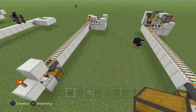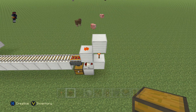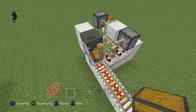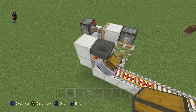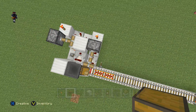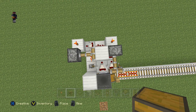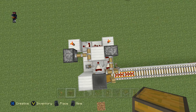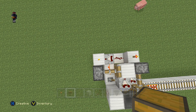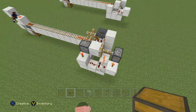Moving swiftly onwards: add redstone dust on top of the block that's over the comparator, then put a block over the redstone torch. Back at the head of the P — where most of the work is done — add a hopper onto the sloped track, a fence post next to the hopper, a sticky piston going into the fence post (that will attract the fence post when the minecart is full), a comparator facing into the block connected to the sticky piston, and then two redstone torches on top of the two end blocks.